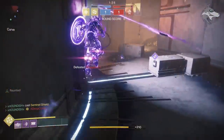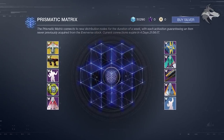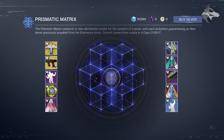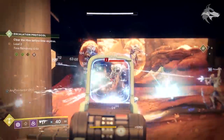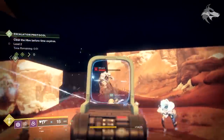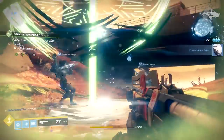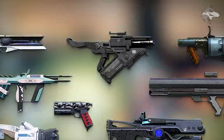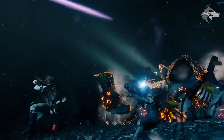Inside the Prismatic Matrix screenshot we can see a bunch of Season 3 items including an exotic ship, an exotic ornament for the Huckleberry SMG, a new emote, and other legendary ghosts, ships, and sparrows. We also spotted a new ornament for the Vigilance Wing, and what looks like a new ornament for the Skyburner's Oath — a kind of pure black ornament. There will be a full suite of ornaments and the usual Eververse content including Iron Banner weapons, faction rally stuff, and trials items.